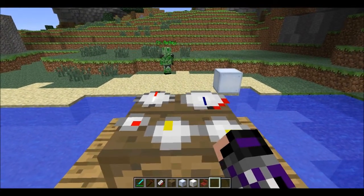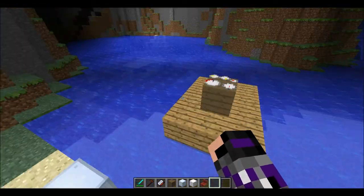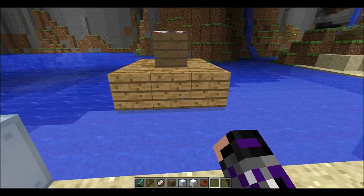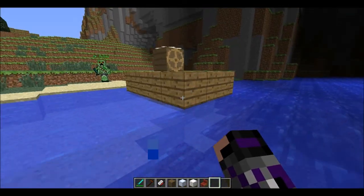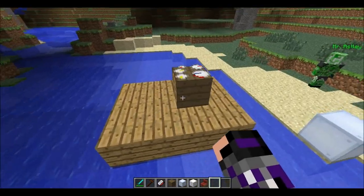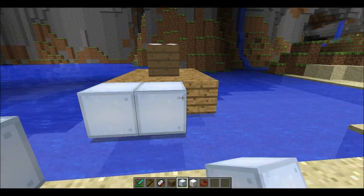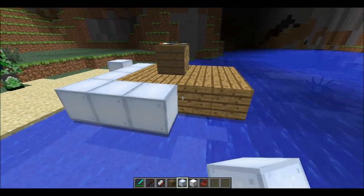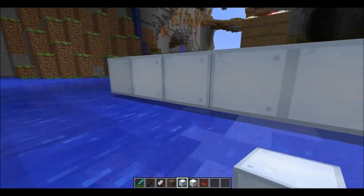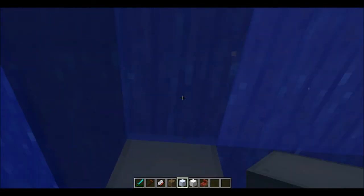You can press a key to align your ship with the world axis — press Left Shift and it turns back into its normal form. Keep in mind that you can't build on your ship when it is floating as an entity, but once aligned you can build on it. Also, you can't leave the ship in entity form without you or another player being on it.